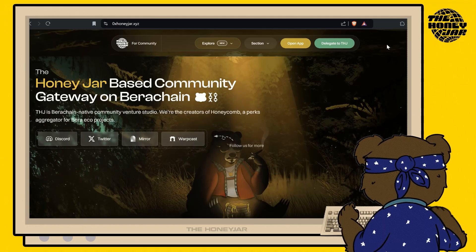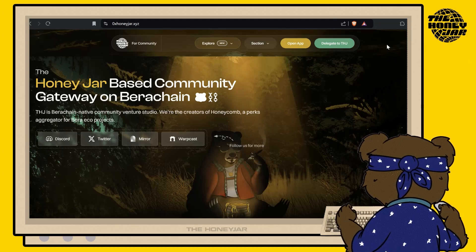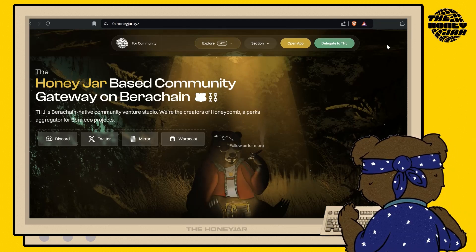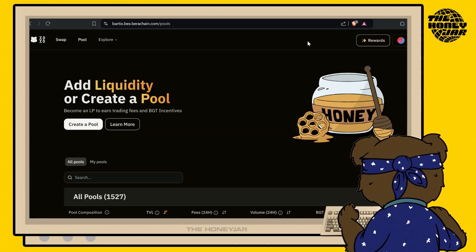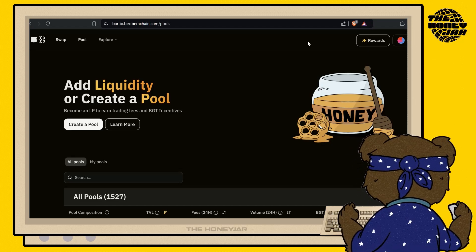Hello and welcome back bearers, it's FW here with the Honey Jar. We've got another quick tutorial for you all today. Recently you should have become a staker, and now we're going to make you a delegator of that sweet sweet BGT.